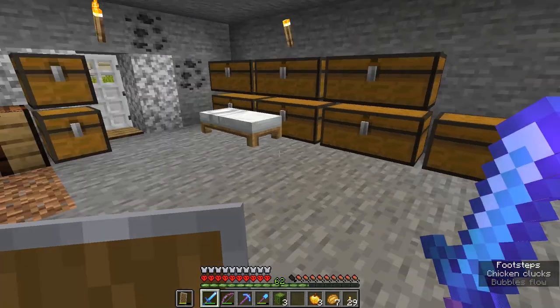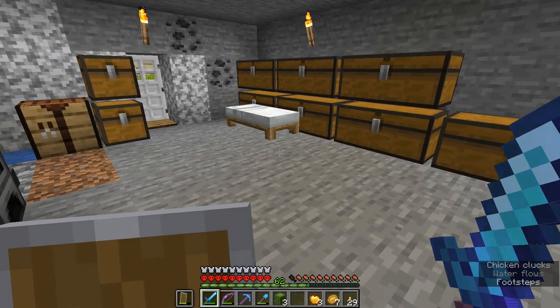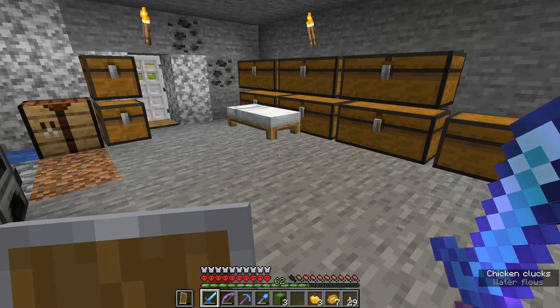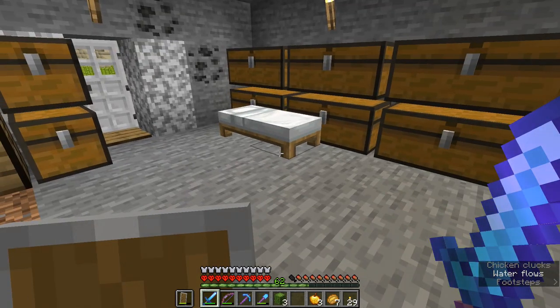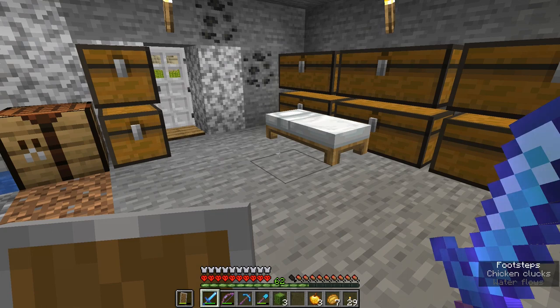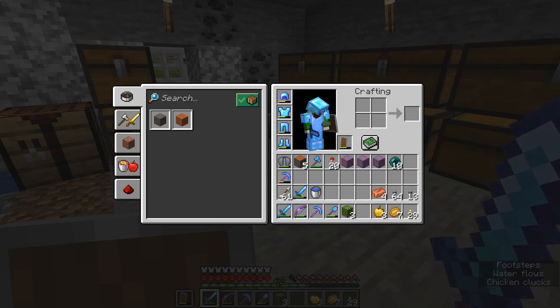Maybe you already saw it — what do you think? Maybe comment down below. What do you think gives it away that I killed the Ender Dragon? It is the levels. When you kill the Ender Dragon, you get so much XP and it always is about 60 — like some 57 or 58 levels I had.